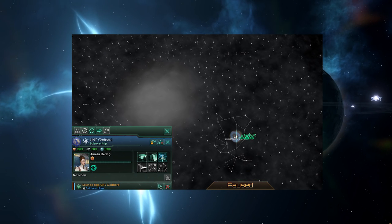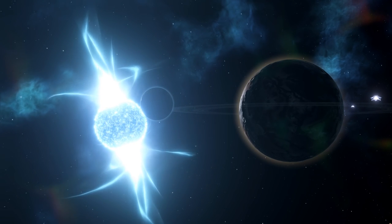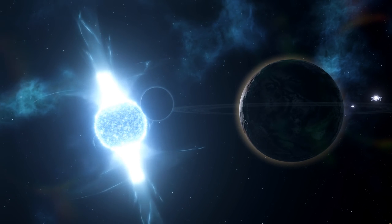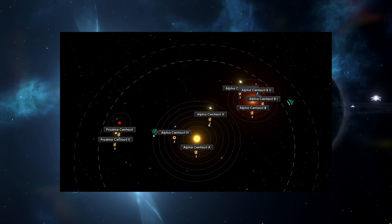There is also a new icon for the levels of scientists on the UNS Goddard, which is a nice touch. And finally, from what we've seen so far, it looks like binary and trinary systems are finally coming, which by itself is pretty massive.